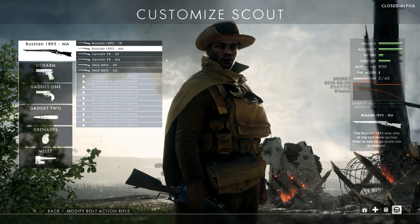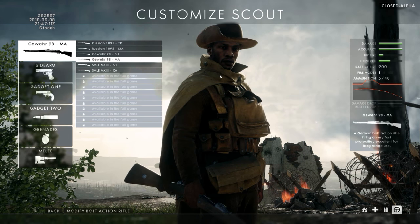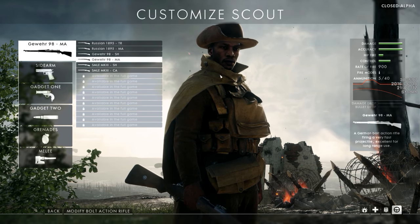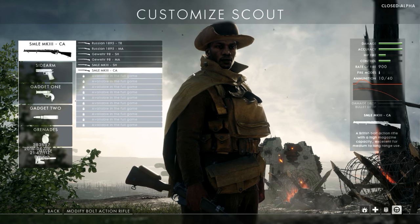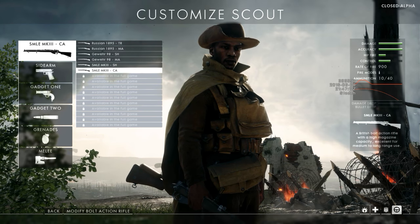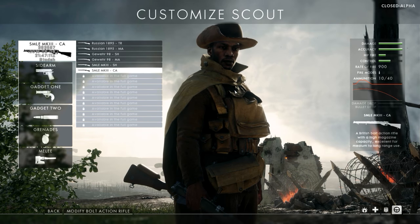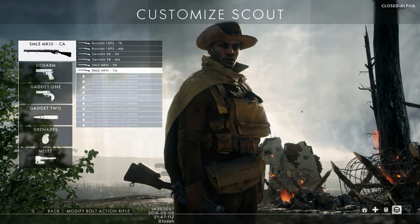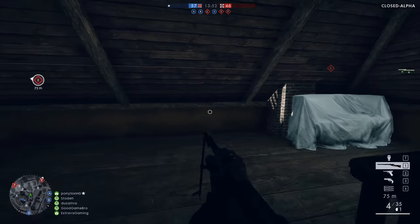The graph on the customization screen shows you the bullet damage and the bullet drop of each rifle. On the damage drop line you can see there's a bump — this is what's called the sniper's sweet spot, meaning that if you hit an enemy at that range you have the potential to do much more damage than a normal shot at any other range.